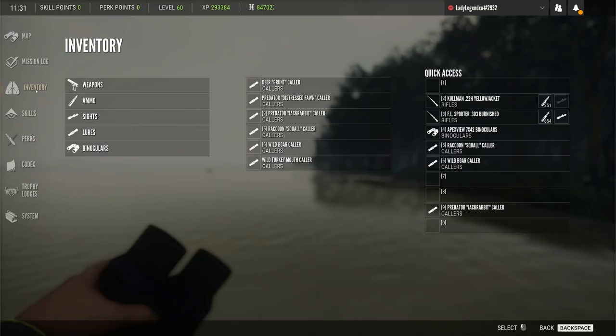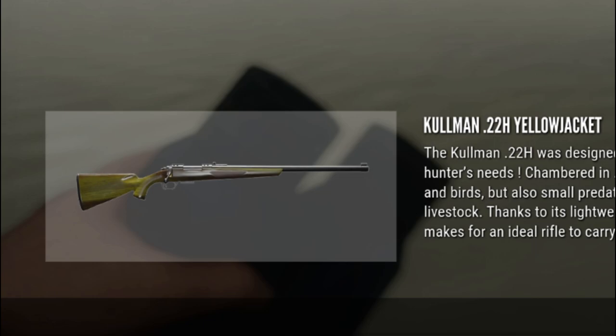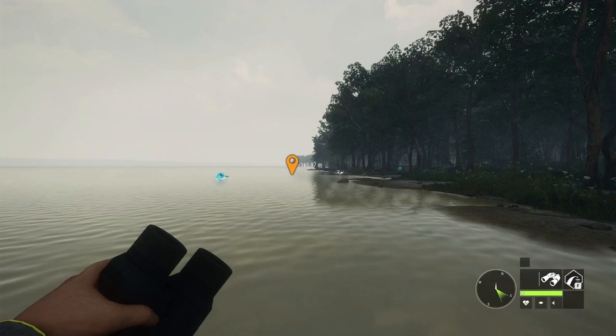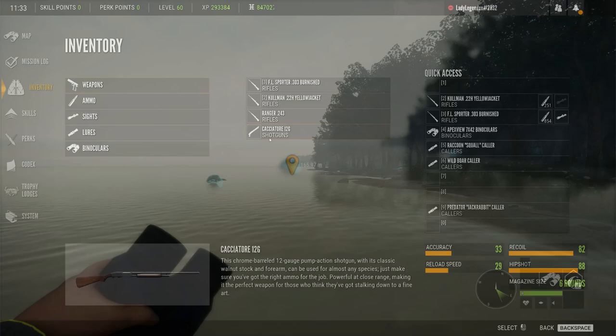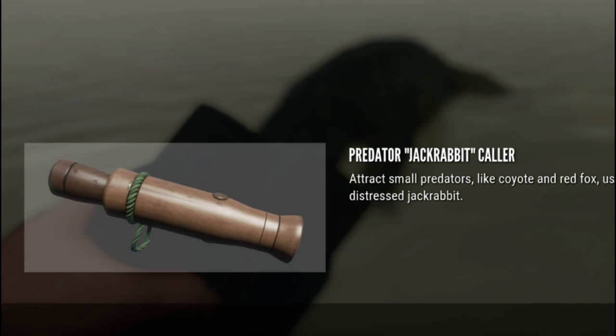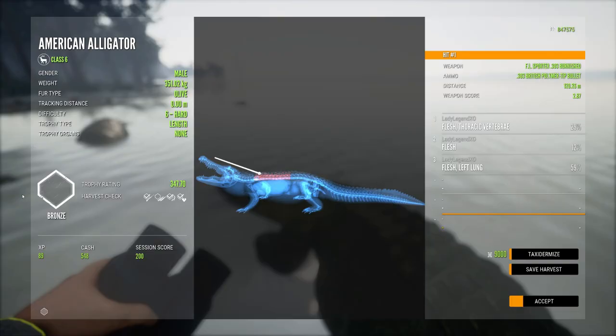I'd like to show you my loadout for Mississippi. I'm carrying the .303 — you can use any 4-8 rifle. I have the Cullman for raccoons and gray fox, the .243 for gray fox long range shots, and the Cacciatore shotgun — you can use any shotgun, but you're going to need it for raccoons and quail. I have six collars: the grunt collar for whitetail, distressed fawn for black bears, jackrabbit for gray fox, raccoon squall collar, boar collar for wild hog, and the turkey mouth collar for eastern turkey.